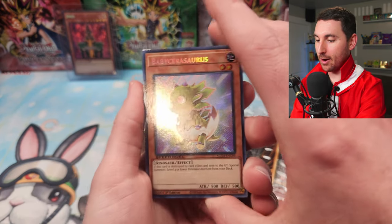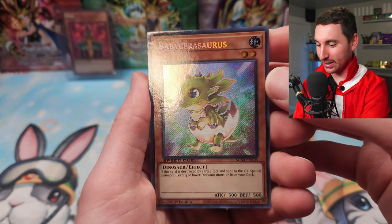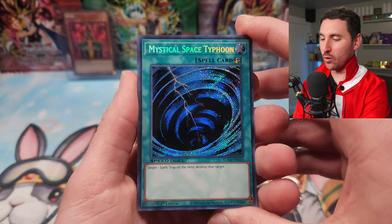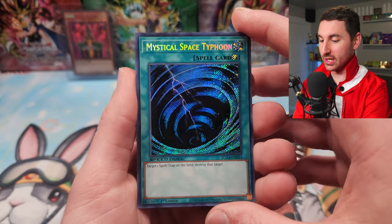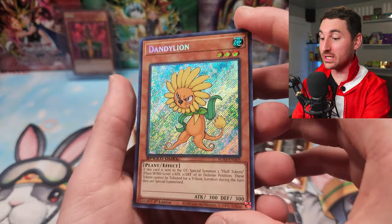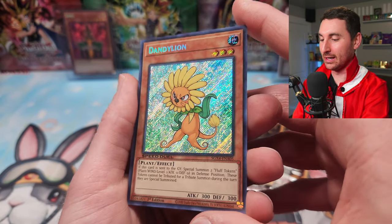Pack number one — we got Baby Sarasaurus, that looks so cool. Jim Cook coming in with his good old Sheila. We got Mystical Space Typhoon — looking good, this came Secret Rare before in the Legendary Collection Yu-Gi's World, but since then this card hasn't had a really nice print, so this looks incredible — that's going in a Goat deck for sure. There it is — Dandelion coming through giving us those fluff tokens. This card looks so cool as a Secret Rare, way better than the one in the Yu-Gi GX Legendary Collection, that thing is way too shiny. This is premium.